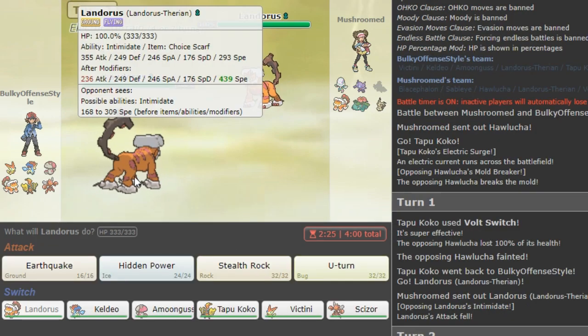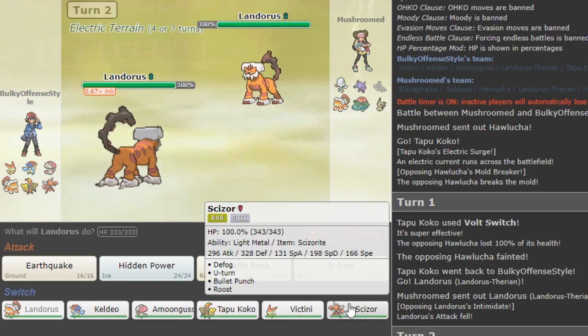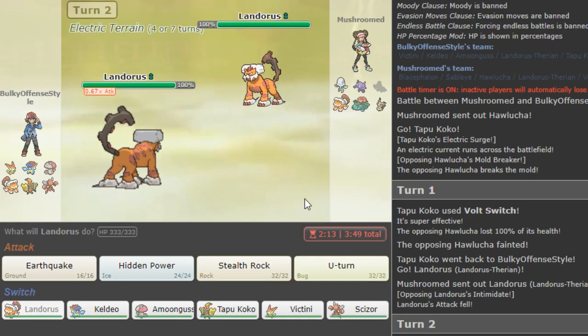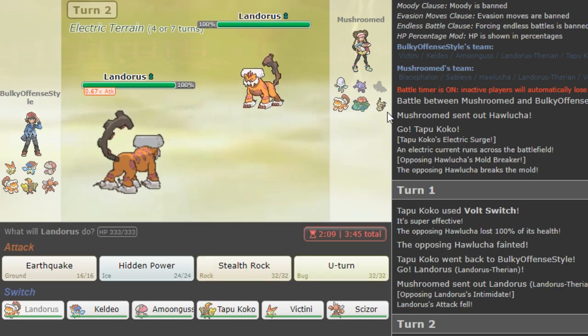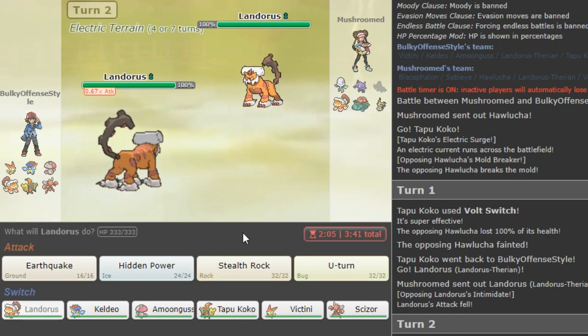So we have Scarf rocks Lando, which might seem a bit weird to you guys. But obviously we need defog support for Band Victini, the star of the show. Defog on Scizor was needed to have reliable defog — Scarf defog definitely would not have been reliable enough. Most of the time you're gonna be defogging enemies, so you're not gonna get your rocks up all the time. Only when they have a Zygarde or something like that — a huge threat to the team — then you need your rocks.